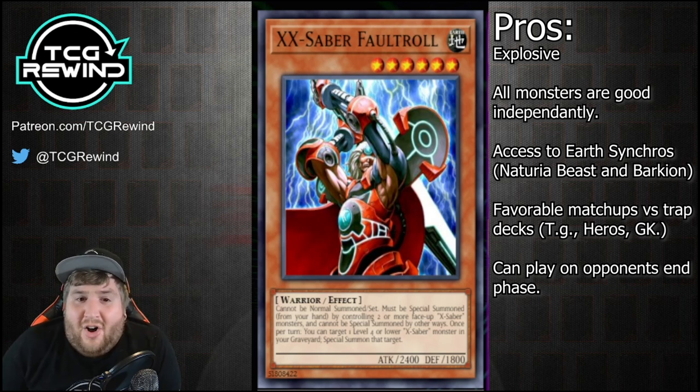The second pro is that all monsters are good independently. All the monsters just on their own as standalone monsters are really strong — sometimes they're even better than the synchros you can create, which is really powerful. They're also all earth monsters, which means they have access to the earth synchros like Naturia Beast and Barkion, which not a lot of decks have access to. The deck also has very favorable matchups into trap-oriented decks — Heroes, TG, and Gravekeeper's are all relatively weak to X-Sabers, especially depending on how you build it.